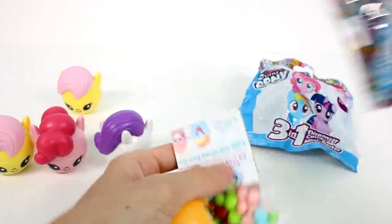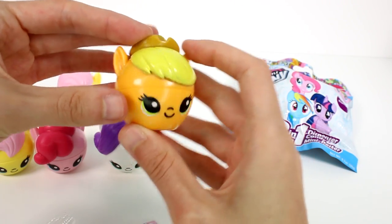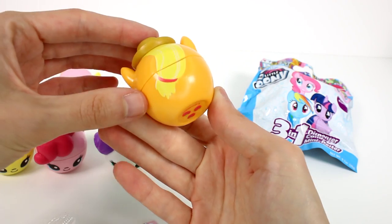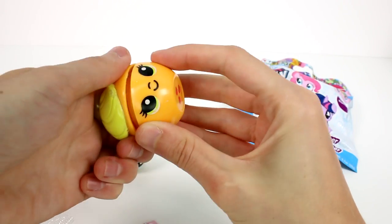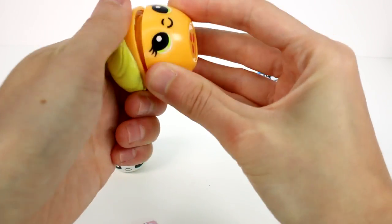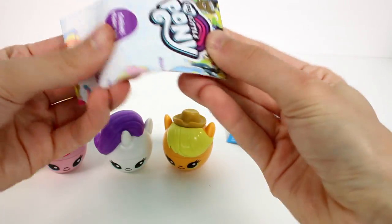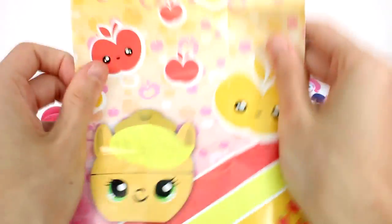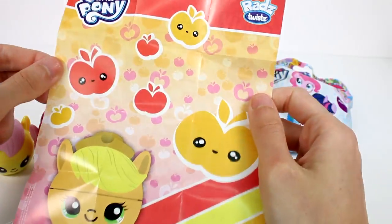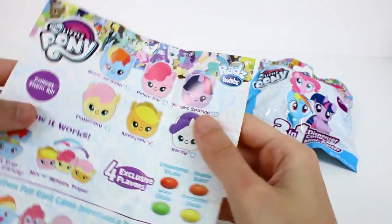Oh my gosh, we got Applejack! I love Applejack! Howdy! I love her little hat. There's the back of her head and her little cutie mark — ta-da! Let's put her back together and check out her little poster. It's got some apples on it, obviously. She's looking cute, and the checklist marks off the ones you've got, which is really cool.